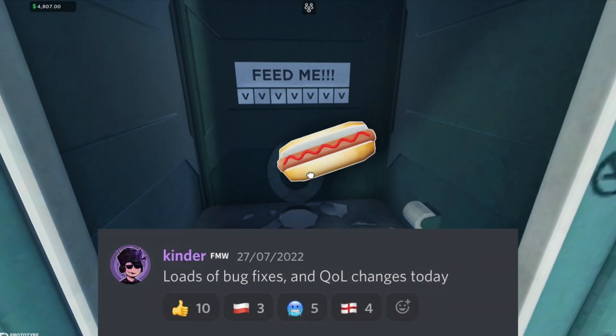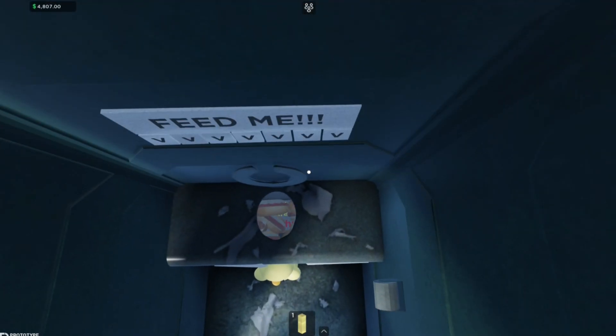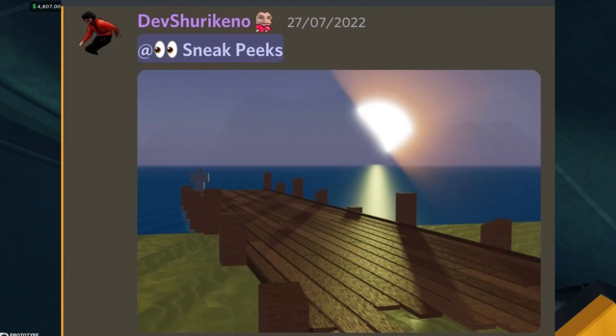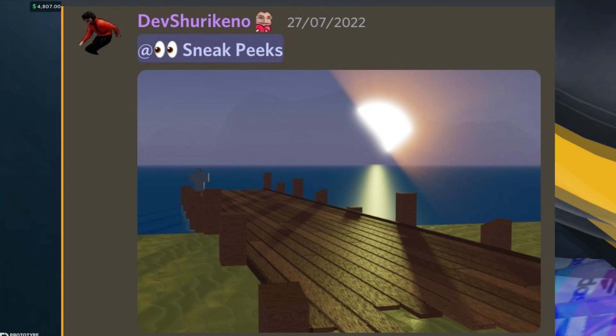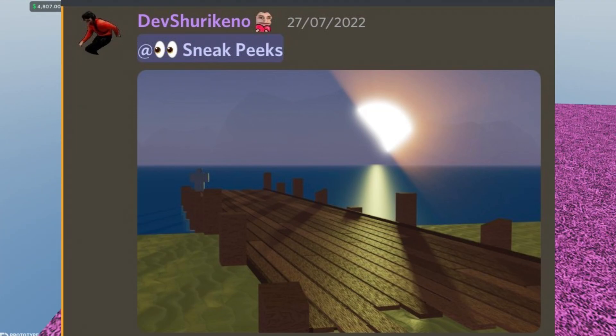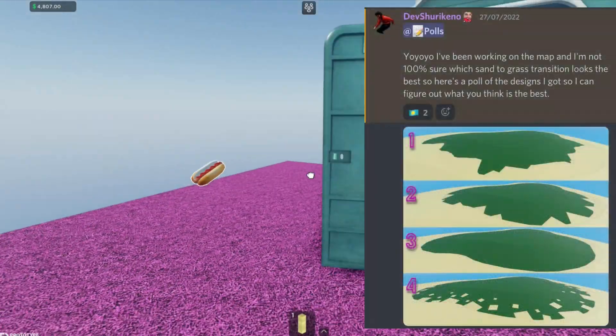Loads of bug fixes and QOL changes today. DevsHirinko posted a sneak peek — it's an image of a dock, and in the background you've got big mountains with the sun going through them, which is really cool.